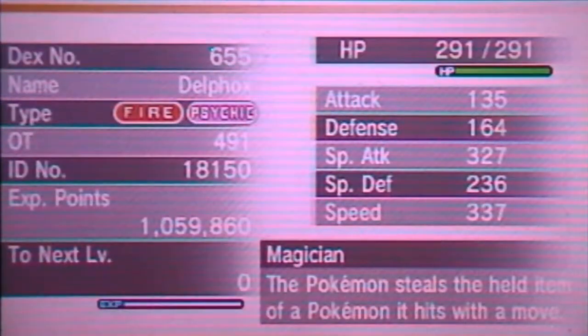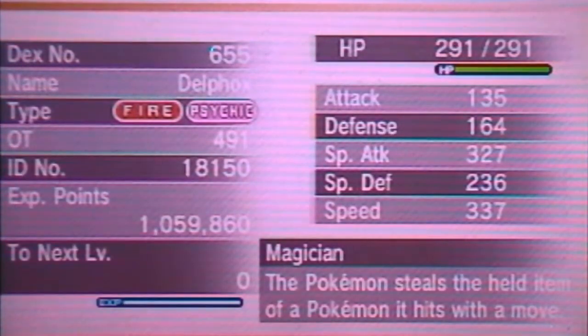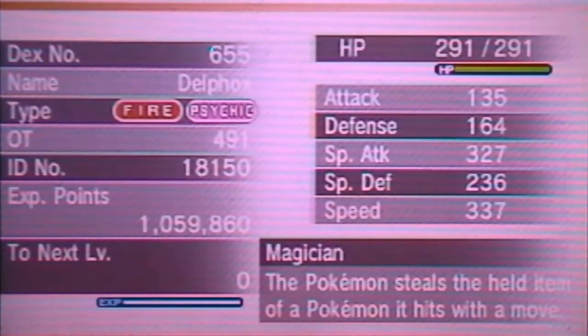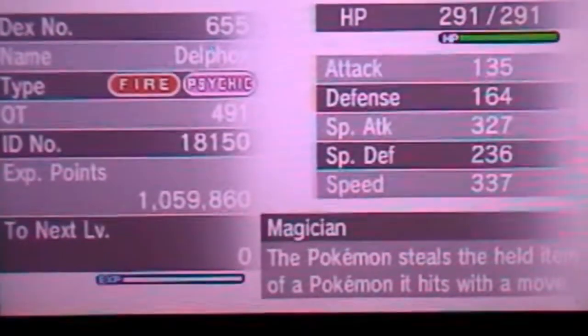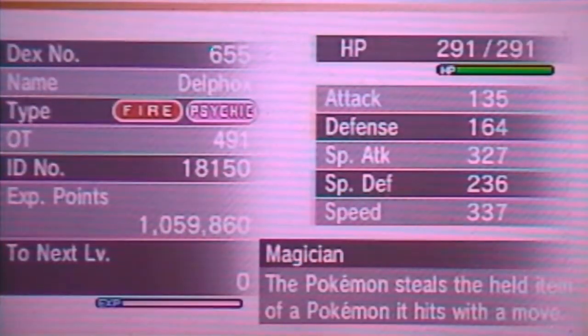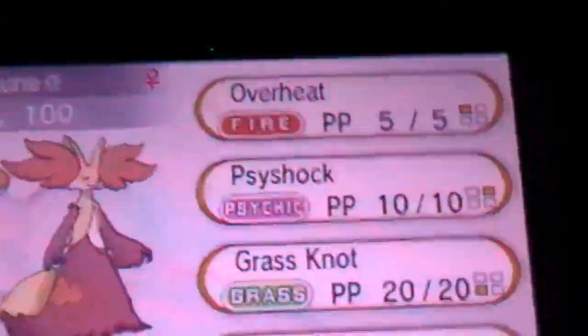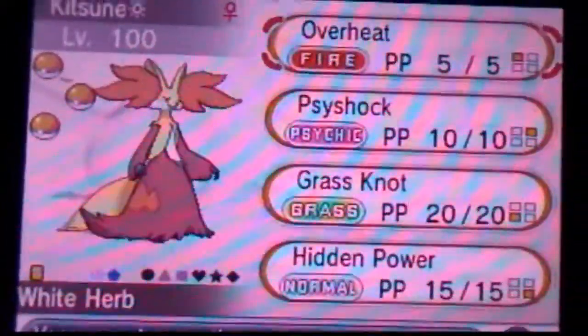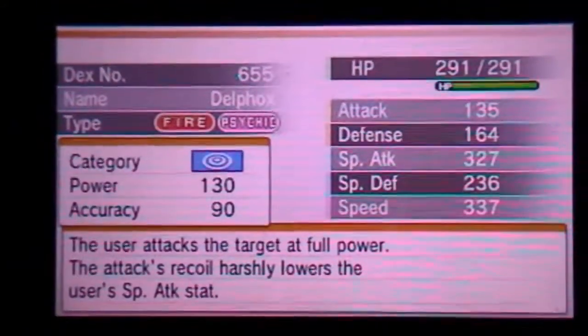On to our last segment — our final Delphox set. This one is a standard sweeping Delphox with a full investment of 252 effort values in Special Attack and 252 in Speed, with 4 points placed in Defense. You might notice the Defense is short on IVs — that's because I had to play around with IVs in breeding to get the proper IV set for Hidden Power Ice. It was a little difficult, so just don't get thrown off by the defense stat. Normally it should be higher. But this is a sweeper Delphox, so you don't really want it taking hits on the defensive side anyway.